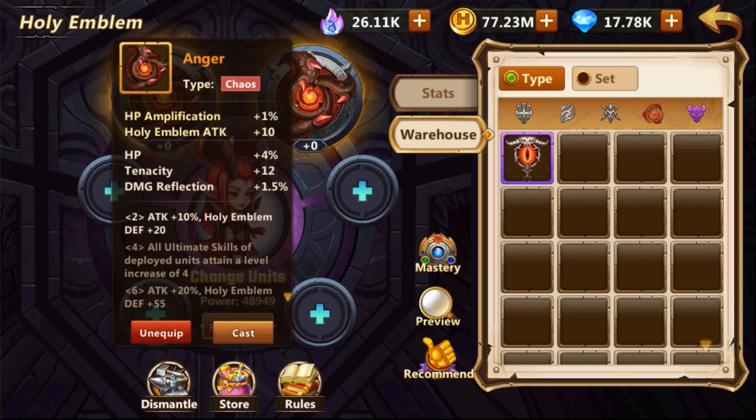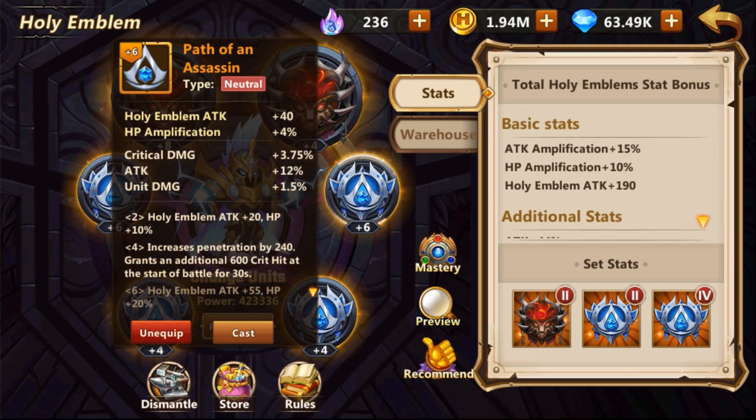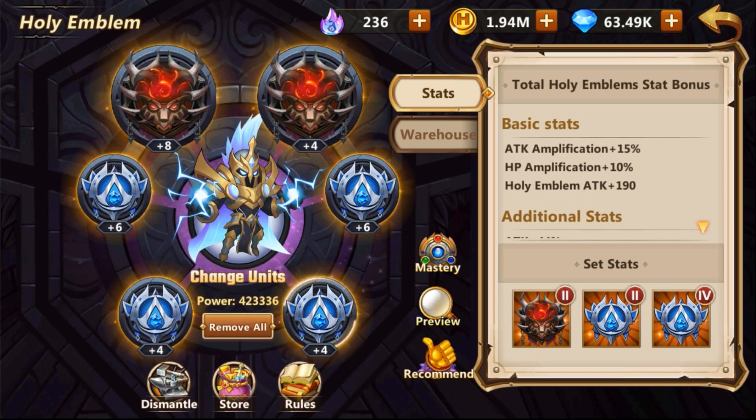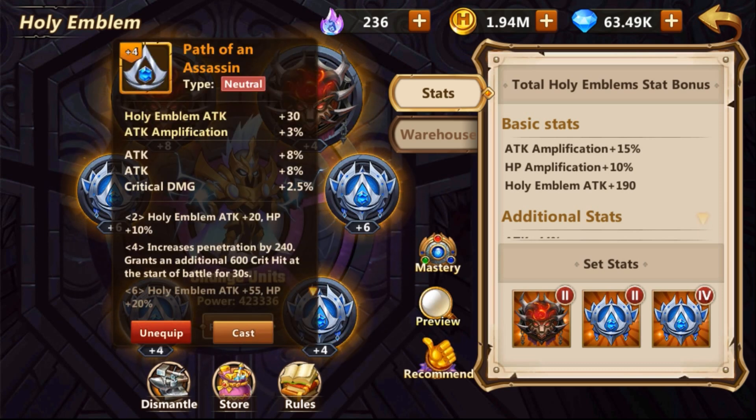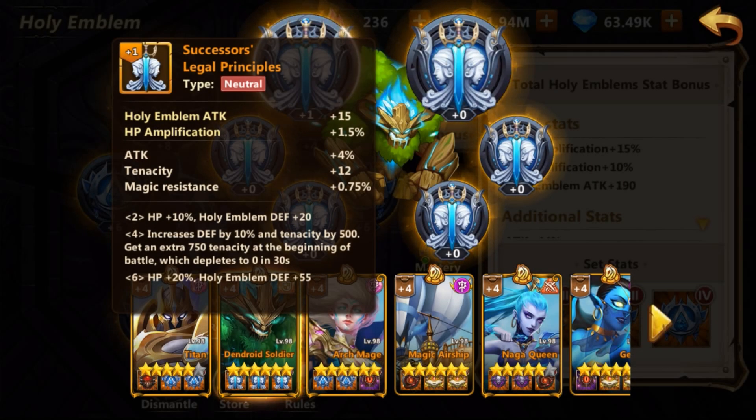Now let's focus on the best emblems in the game. It depends on your character and strategy, but for offensive characters — almost all of them — the best emblem currently is Path of Assassin. It makes a huge difference. You can buy one orange set and test it; it will improve your conflict gameplay, your dragon invasion, and every aspect of your game. This emblem is a must for characters like Devil, Naga, and so on. I'm currently using it even on my Giant and it is pretty overpowered.